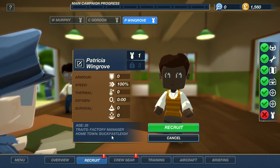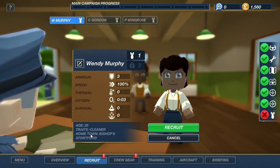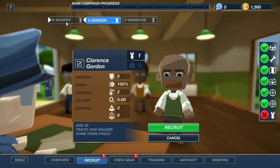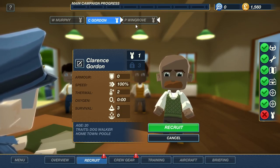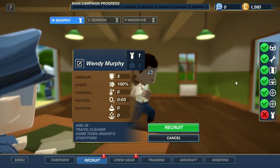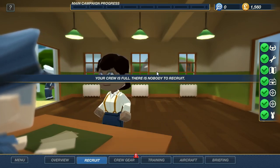Let's see - Trite's factory manager, no. Trite's cleaner - I mean, a clean bomb is a good bomb, yes. Murphy - what kind of woman's name is that? Gordon - that sounds like a bomber, however he's a dog walker, what the heck? What is with these people? Why do I just have terrible people here? Murphy is definitely going to be it. Definitely. Crew is full, there's nobody left to recruit.